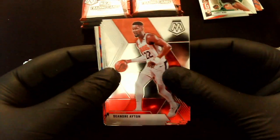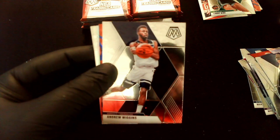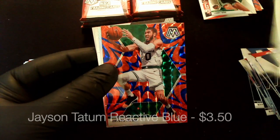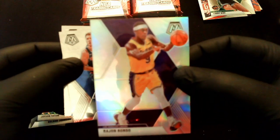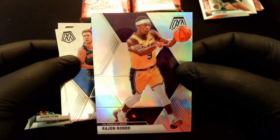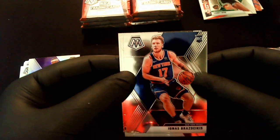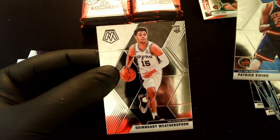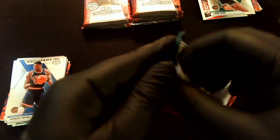Pack 4: DeAndre Ayton, Miles Turner, Andrew Wiggins, and Jayson Tatum on the reactive blue — nice! Silver Rajon Rondo — not too bad. Another rookie I can't quite pronounce the last name on, a Hall of Fame Patrick Ewing, and a Kundari Weatherspoon rookie. Again, not the big hits we're looking for, but still got packs to go.